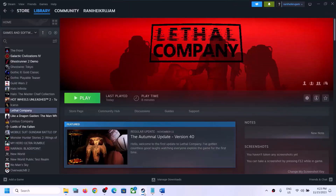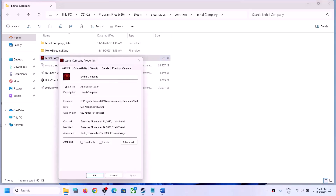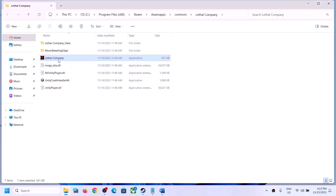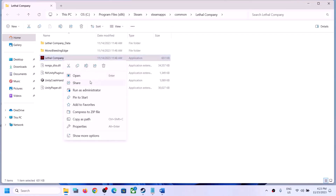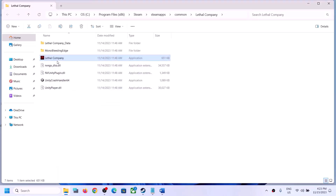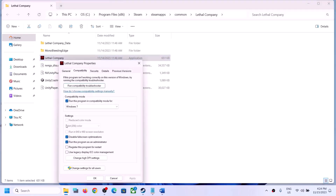Double-click to launch the game from the installation folder instead of from Steam. If you're still facing the problem, go to Properties again and put a check on Disable Full Screen Optimizations, then click Apply and OK and try launching. If that doesn't work, go to Properties again and select Windows 8 compatibility mode, click Apply and OK. If still facing the problem, try Windows 7 compatibility mode. If checking all these boxes still doesn't help, uncheck all the boxes and follow the next step.